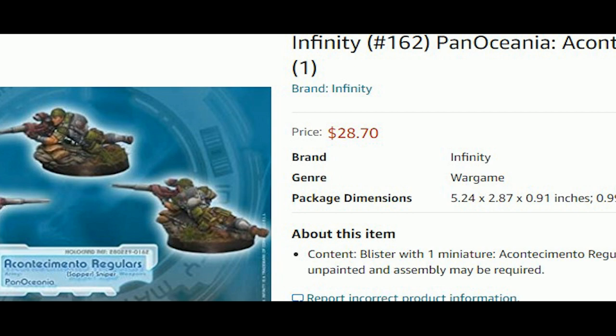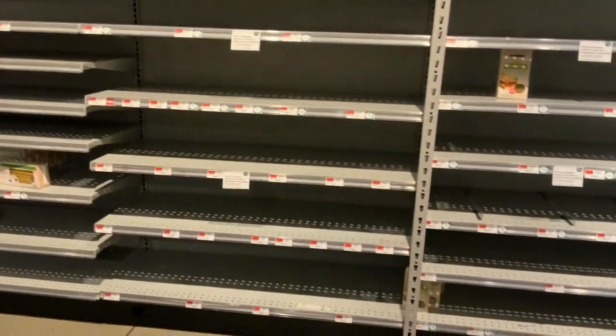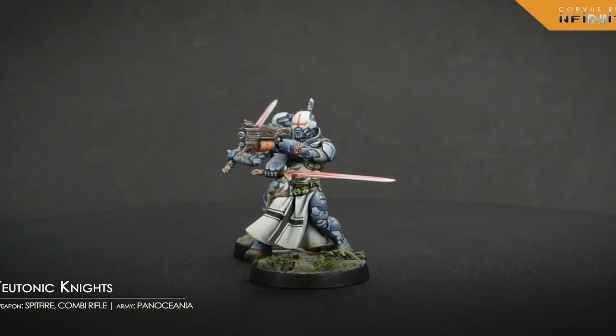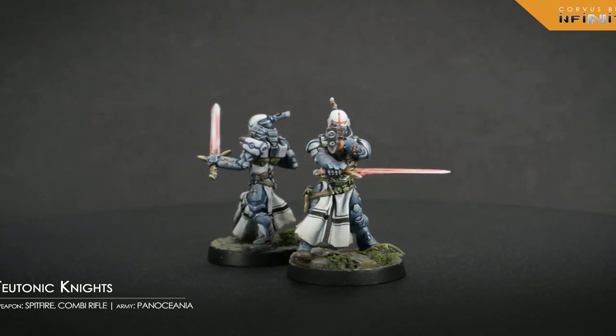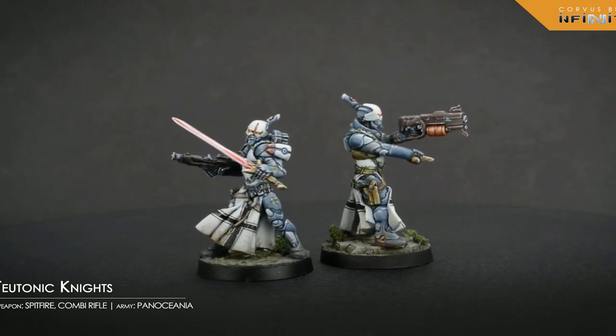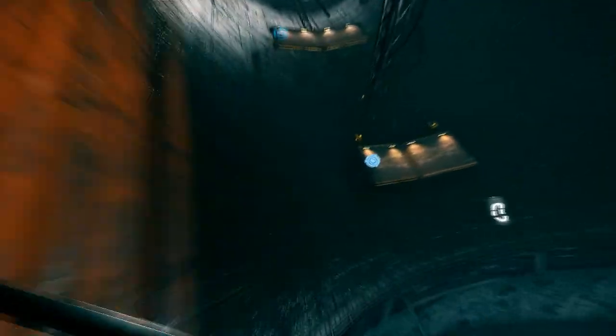These are kind of secret armies. You don't see them on the tabletop a lot. Steel Phalanx and Tohaa maybe, but I've only fought against the Shock Army once. What does it mean when an army is out of print? It means that the vast majority of all their model ranges are no longer being produced. Some models are available online or buried in local game stores. Others are simply gone. It is true that you can proxy in Infinity and it is highly encouraged, but it can be inconvenient and distracting to explain what your entire army represents every single game.